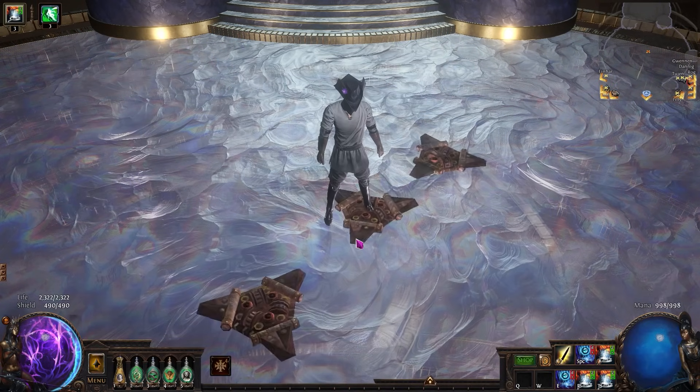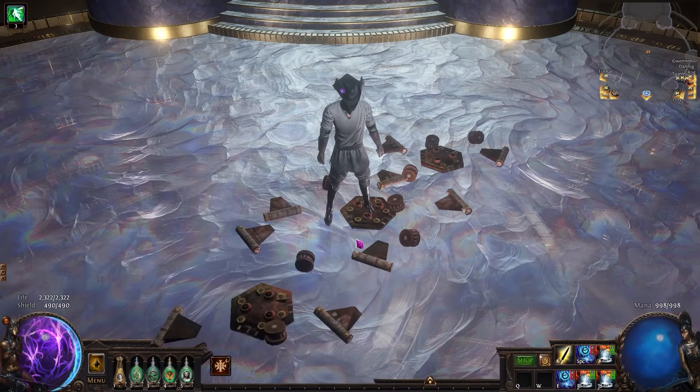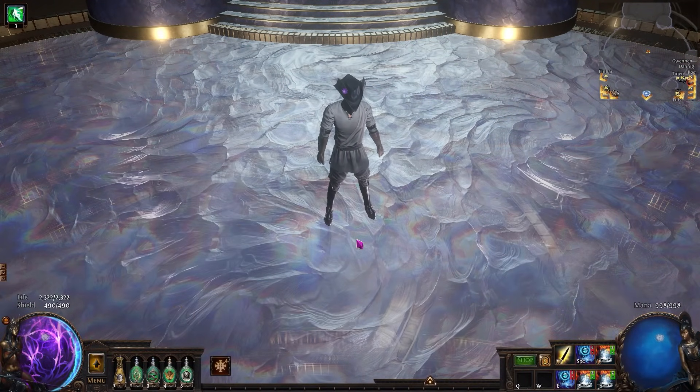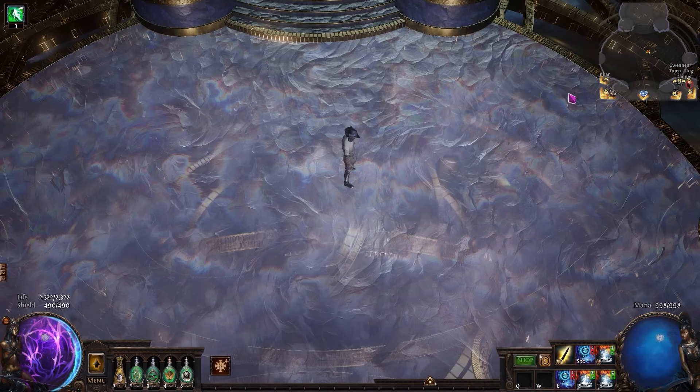Now there are a couple other changes I want to talk about really quickly, but before we leave Shrapnel, let me demo for you what the new AoE looks like. At gem level 1, Shrapnel has the new secondary values. The primary explosion is considerably smaller so it won't look quite right, but just imagine one larger blast in the center of all these traps as they go off.